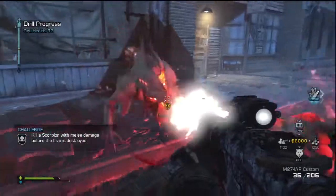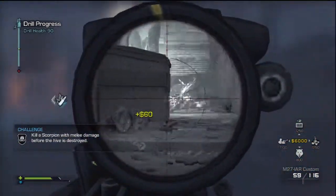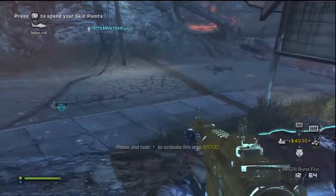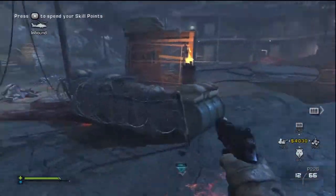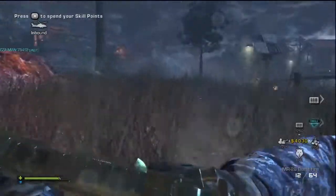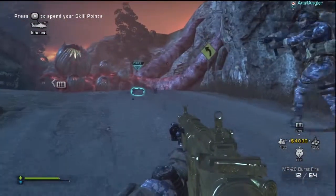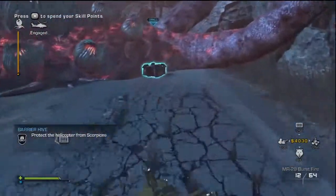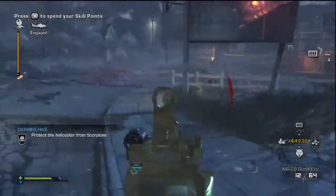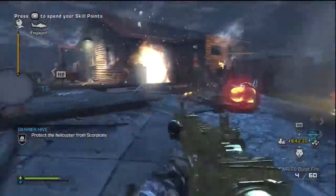I really love weapon attachments — the thermal scope is so good, especially with the M27 IAR. It totally dominates, especially in the town area. There's also a DMR you get early for around 2,000 that I'm going for camo on. What's really good about it is it's a one-shot kill on normal aliens. The scorpions take about three shots, but standard aliens go down in one.